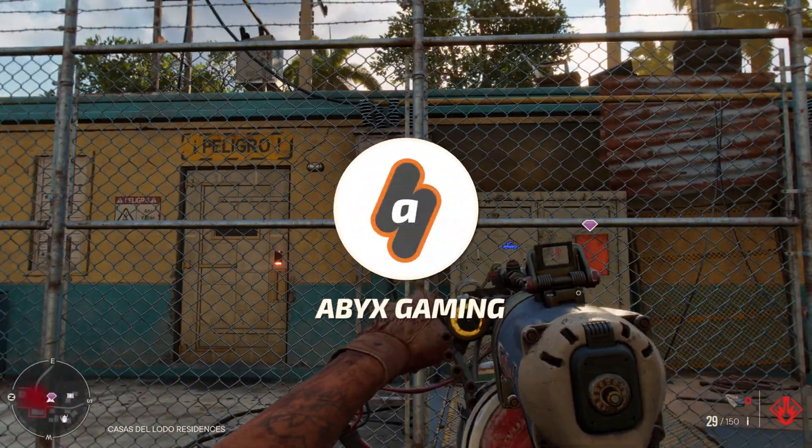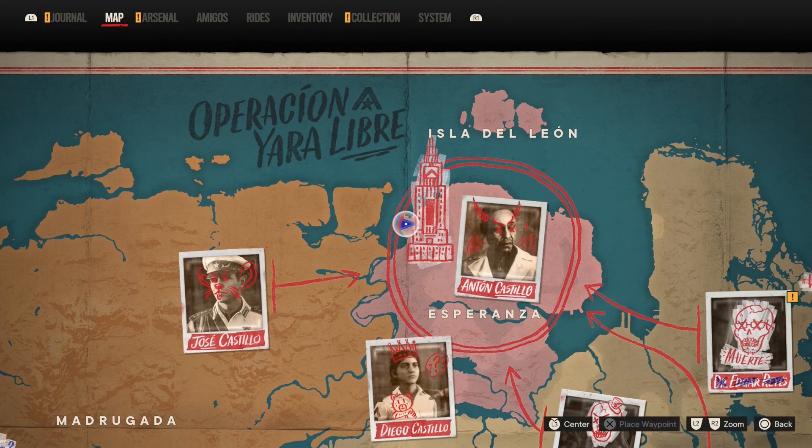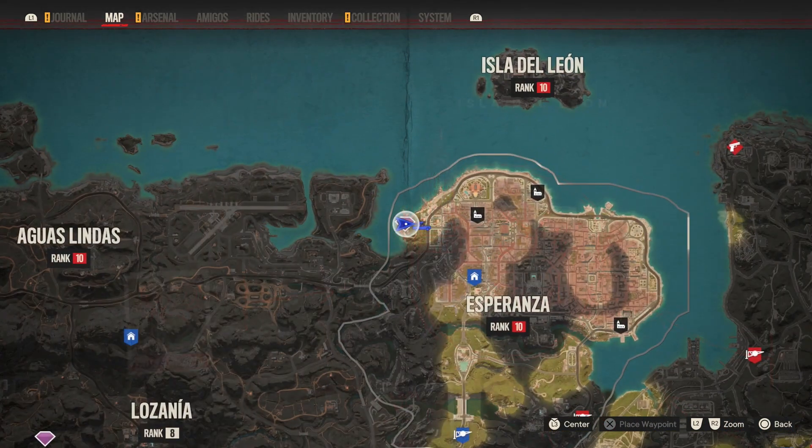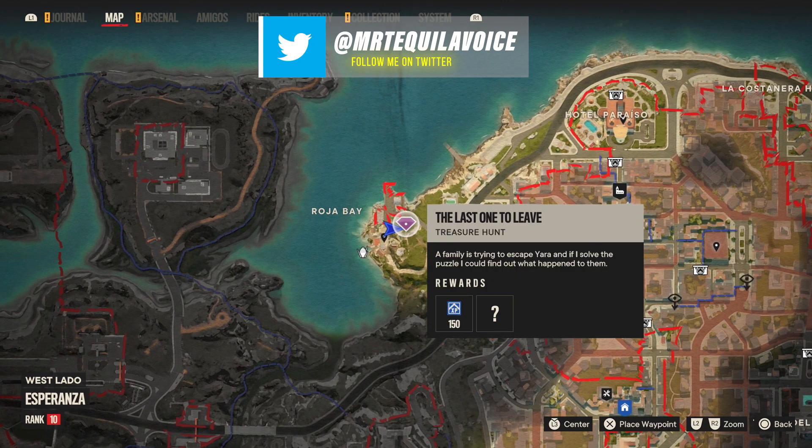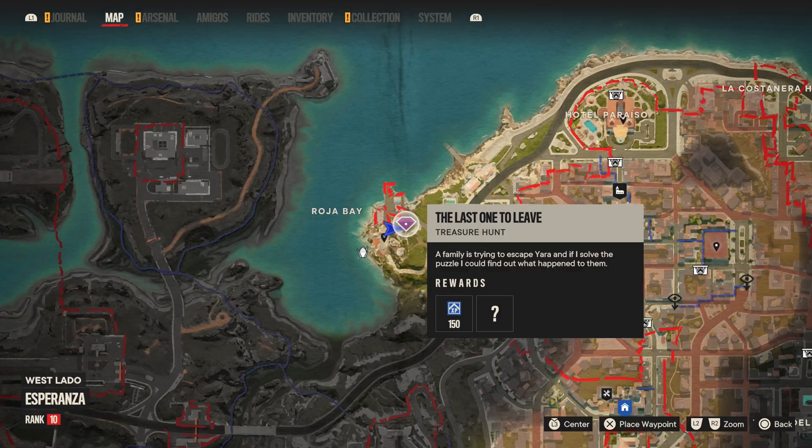Hey everyone, this is Angel from Abix Gaming with a brand new video for Far Cry 6. In this video I'm going to show you how to complete the Last One to Leave Treasure Hunt near the City of Esperanza, as well as the rewards you can get once you activate the three switches and restart the power to the Family Bunker.